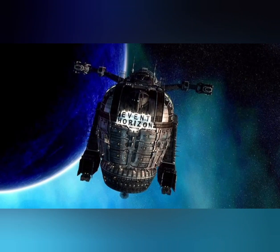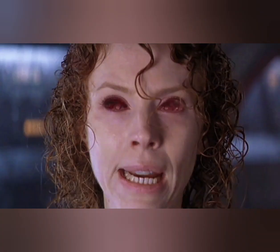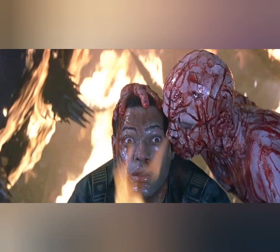They are notified that the Event Horizon has reappeared after being gone for seven years. As a rescue ship, they have to go and find out what happened to the crew and why there are no signs of life. The reason the Event Horizon was missing for so long is that Dr. Weir created a device called the Dimensional Gate, which would open up a black hole and send you off to another place instantaneously. But the real question is, where was it sent to? For the rest of the film, the crew is dealing with horrifying hallucinations, and it just gets much worse from there.